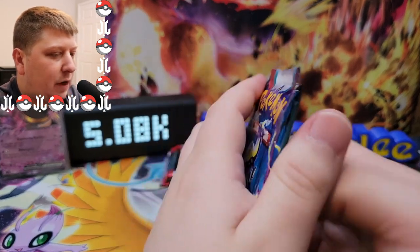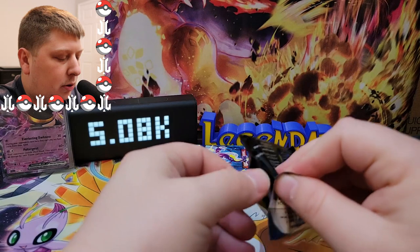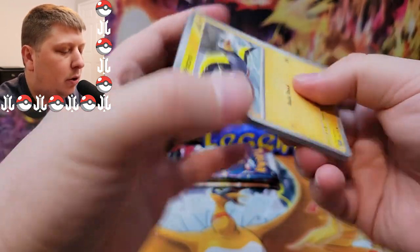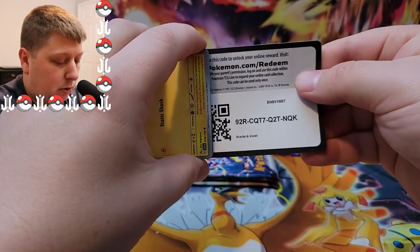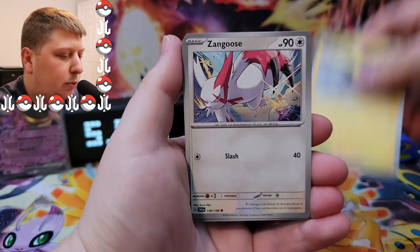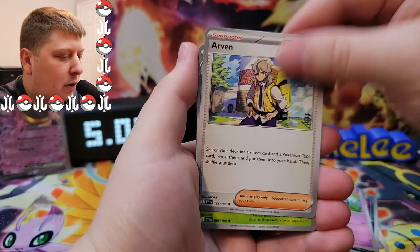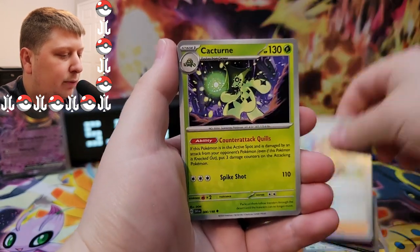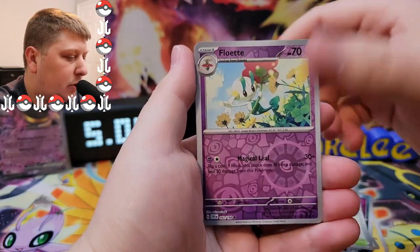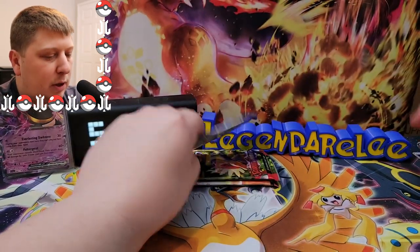We got four packs left now. I don't believe the code card matters. We've got a Wattrel, Zangoose, Croagunk, Dachsbun, and Arven. These are impossible to grab. We got a Grimer, a reverse Floette, and a Clefairy holo.